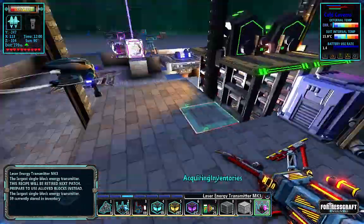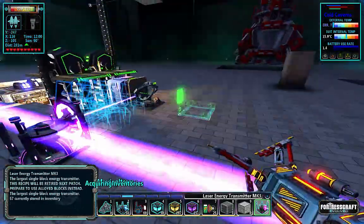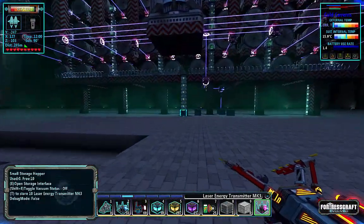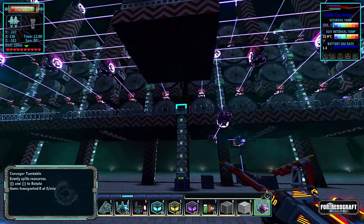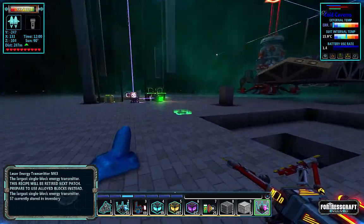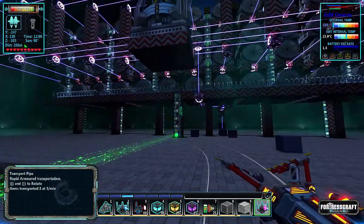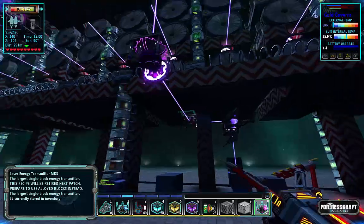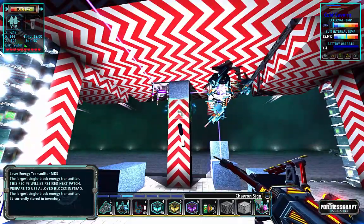We're going to need some power so we're going to beam that around. That should connect up with that hopper, which is sort of the master hopper, with a turntable up here that splits it between the two and so on and so forth. As soon as this kicks in, this will start to charge, which is enough power to send power back down.